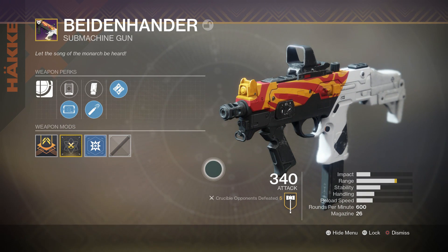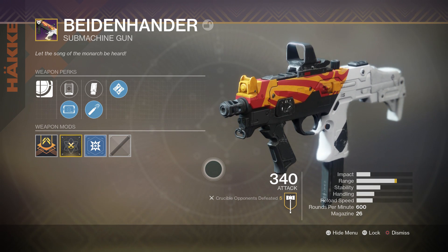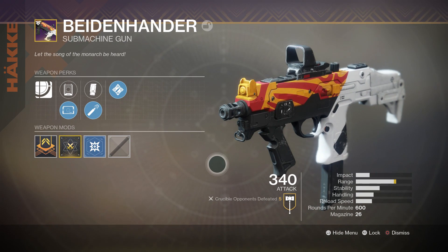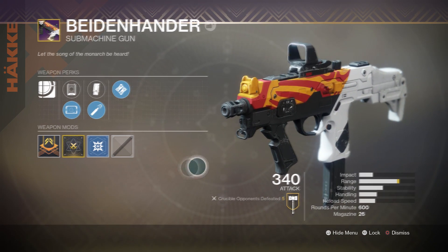It fires at 600 rounds per minute and it comes with a magazine of 20 rounds, which is pretty normal — pretty much like the Antiope at 26 rounds in the magazine. Pretty normal for the 600s.